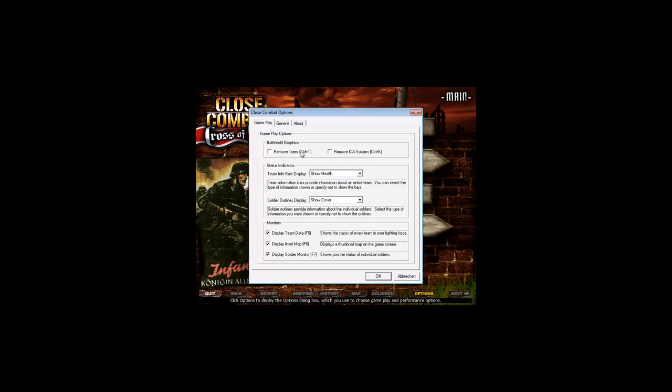Let's check the Close Combat options. We can remove trees so we can see our units better. We can remove killed soldiers so we can see more easily how many soldiers are still on the field. We can show different things from our team — we can show health, we can show cover. Cover comes in three colors: red means no cover, yellow means medium cover, and green means very good cover. We can display all kinds of things here.